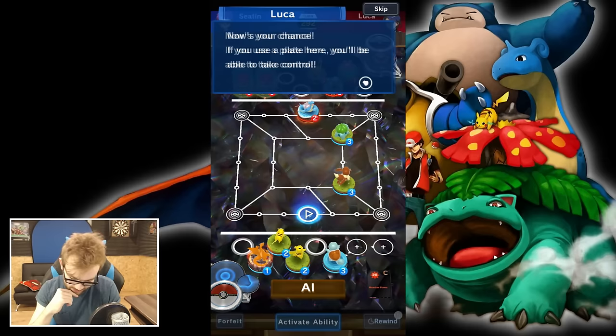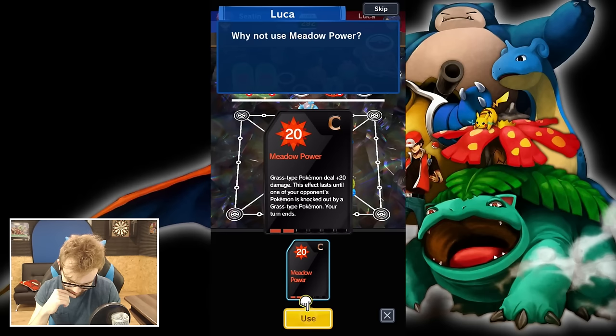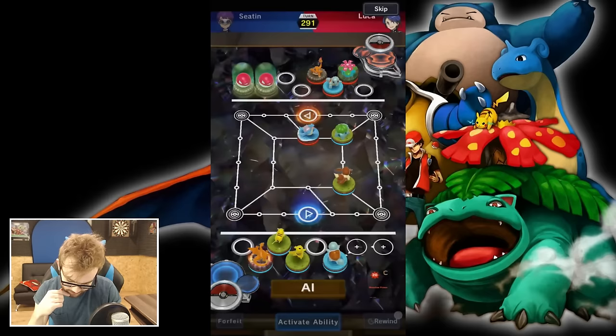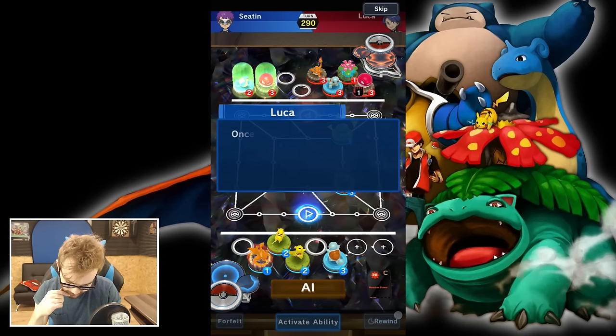There are similar elements of chess in here in terms of figure positioning. Let's use Meadow Power — Grass-type Pokemon deal plus 20 damage, and this effect lasts until one of your opponent's Pokemon is knocked out by a grass-type Pokemon. That's going to jack up my Bulbasaur quite a bit. Going into battle, we got Vine Whip, which is going to deal bonus damage. Not too bad.